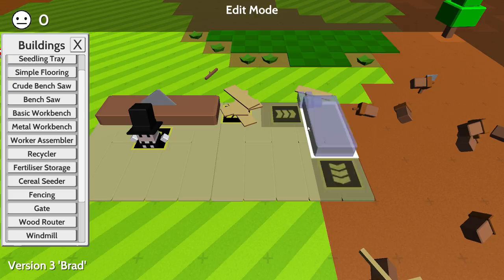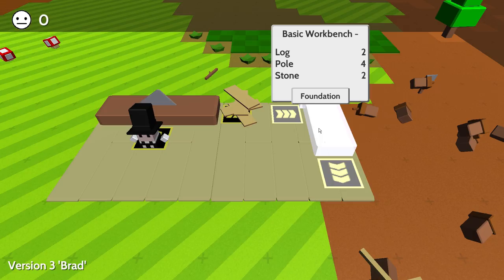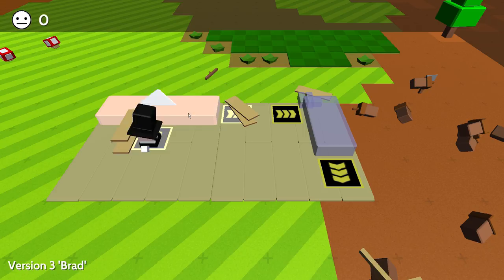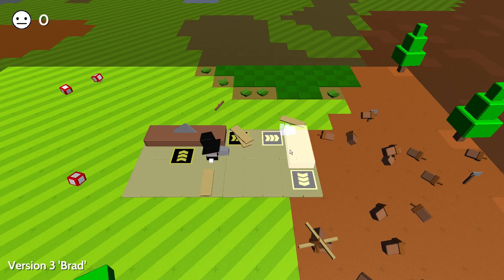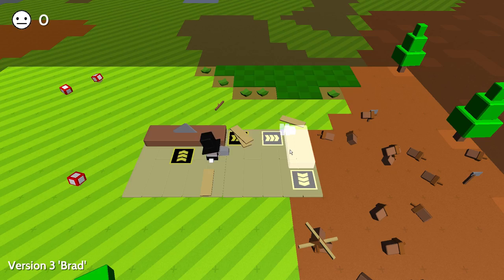Now that we have the crude bench saw I think we're gonna make something else. I haven't gotten too far in this game so I don't really know where to go from here, but I'm assuming we get the basic workbench. This doesn't really need too much - we need four poles. Can we make these into poles? Yep, we can. Grab these, take them over here, two more. And we need two stones. Stones are pretty easy to find, I think there's one here, and there should be one more up here somewhere.